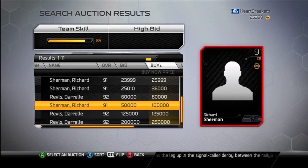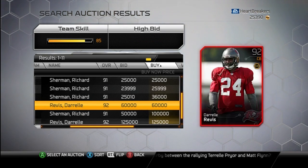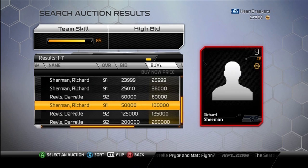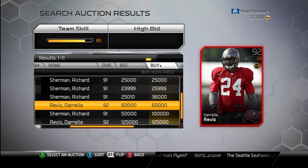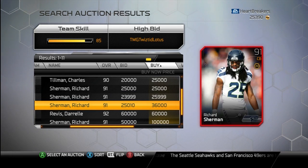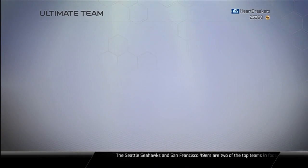Revis went back up in price — yes, let's go! He's back up to 60k. I might try to sell mine now for 60k; that's a pretty good deal. There's only one between 60 and 125k, but I don't think I'd sell him for 125. I might try to sell him for 50 and make a nice little 10k profit off of him, which would pay for the other guys I picked up.